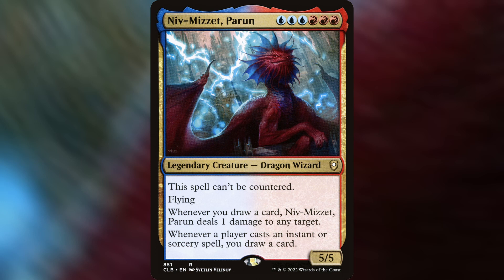But provided we can keep our commander on the field for a sizable amount of time, we'll be able to burn down a bunch of weenies or chip away at life totals throughout every turn. And since we're in red, we can always amplify that damage to chunk larger creatures down.